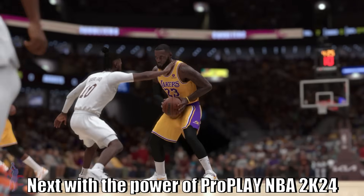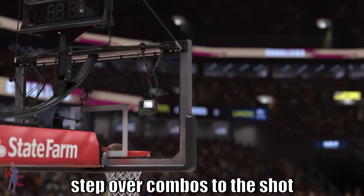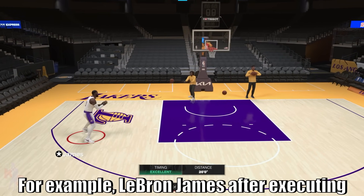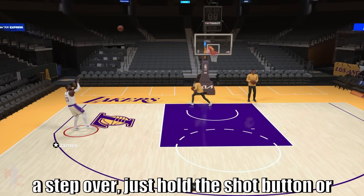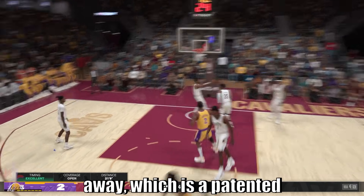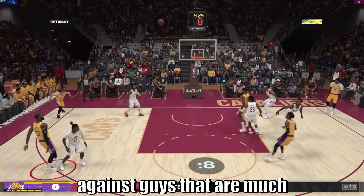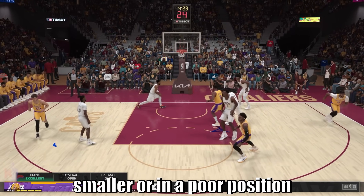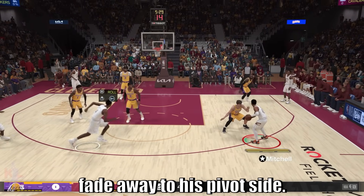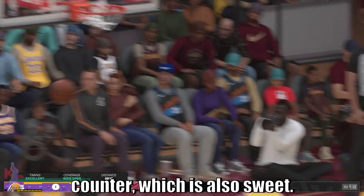With the power of pro play, NBA 2K24 adds new jab step and step over combos to the shot creation arsenal of certain signature athletes. For example, LeBron James — after executing a step over, just hold the shot button or the shot stick and he will execute this nice step over fadeaway, which is a patented LeBron James move. I love to use this against guys that are much smaller or in a poor position to defend. Donovan Mitchell has a different one — it's a reverse fadeaway counter, which is oh so sweet.